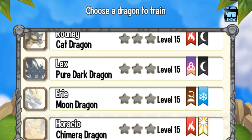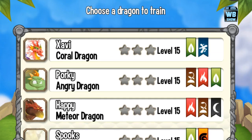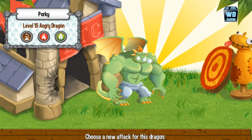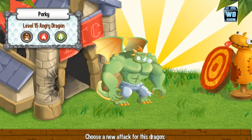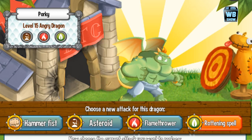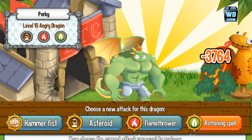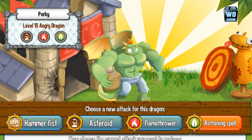You can breed this dragon, but you need a special combination — or really a lot of luck — plus you need a legendary type dragon for a chance to get it. His trainable skills are hammer fist, asteroid, flamethrower, and rottening spell. I've never seen rottening spell, so let's take a look. He kind of shakes his body when he attacks — he looks like he's having some sort of seizure, which is pretty funny for a big guy like him.